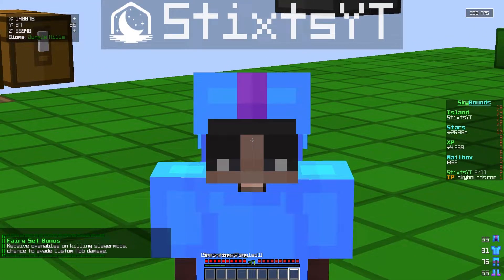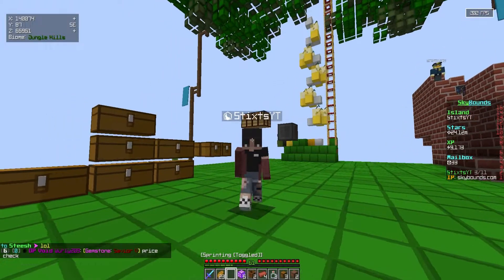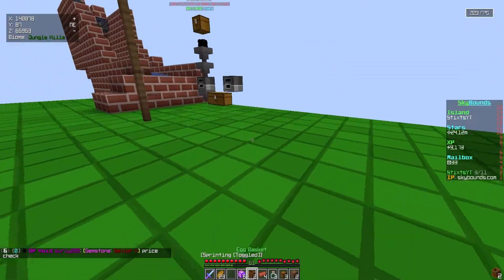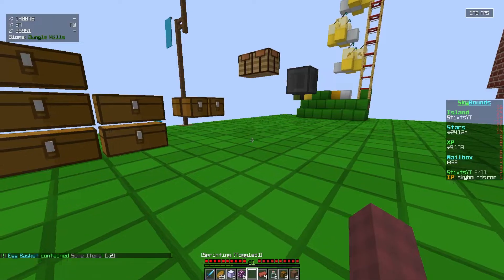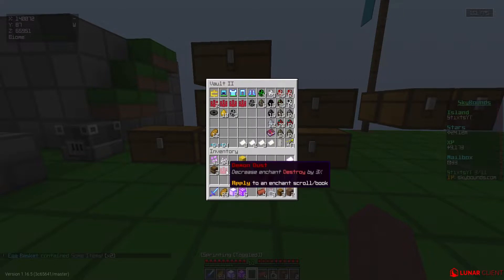Oh my god, now we have a full fairy set! I want to see how OP this is. We've done so much this episode — I don't even know what to name it, I'm so confused. We've done so much in one episode. We still have all these openables to open — so I'm just gonna go ahead with this egg basket. I've never opened this. Oh, what the heck — that is a lot of spawn eggs, bro! I'm just gonna go ahead and put that in my PV.